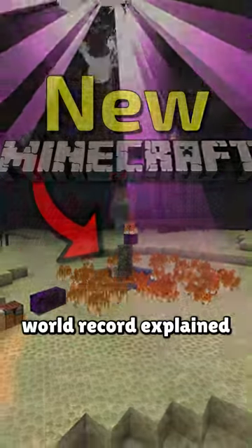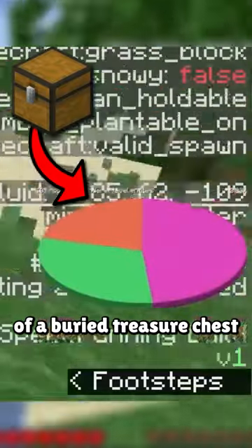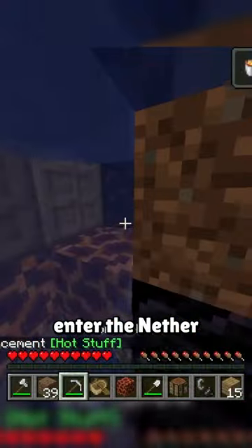This is the new Minecraft speedrun world record explained in 60 seconds. Xylenok starts the run by locating the chunk of a buried treasure chest and easily finds it poking out of the ocean floor, using all of those materials to quickly acquire the resources needed to enter the nether.